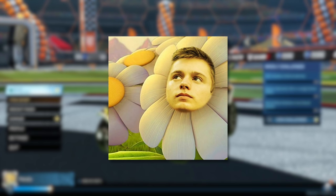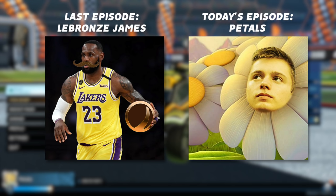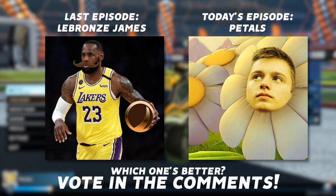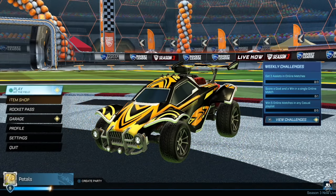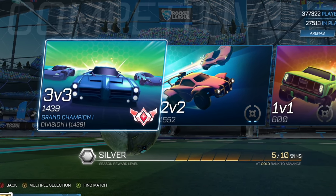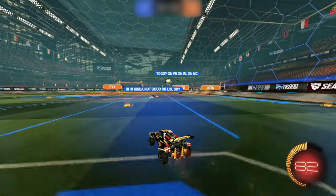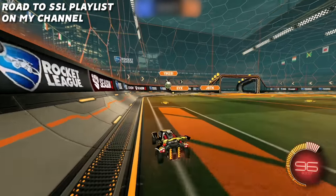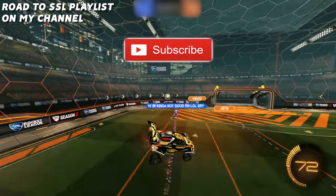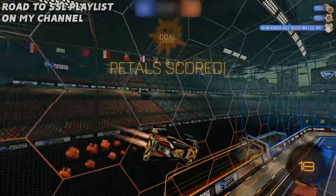I thought I would do something different for this episode where we actually compare the last episode's picture and this episode's picture. So we got the two of them side by side - LeBron James and Petals. Let me know in the comments which one is better. In the last episode we left off at 1439 in Grand Champion 1, so we're already in the fourth highest rank of 3v3. We haven't lost a game in the series yet - spoiler alert. They're all in a playlist if you haven't followed along. If you aren't subscribed, make sure to do so.